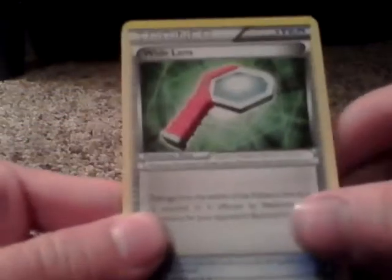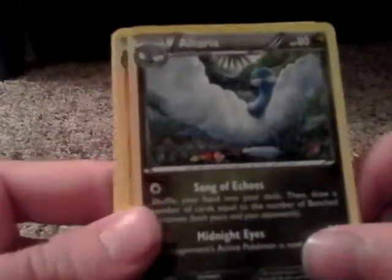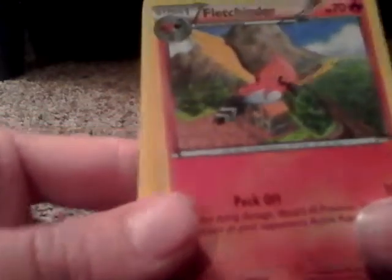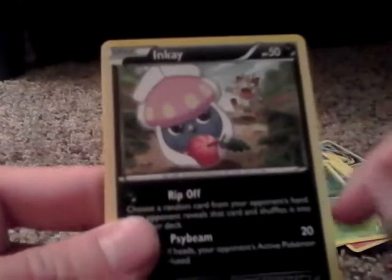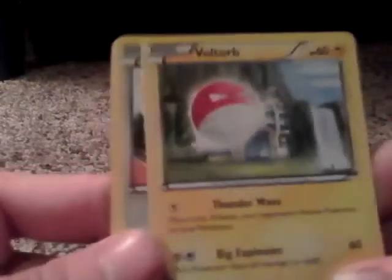Opening the Latios slash Latias pack — I have no idea. The Megas both look the same to me. Code card. A Wide Lens item card, Altaria — that's pretty nice looking artwork — Fletchinder, Meowth, Cascoon, Inkay, Voltorb, Spearow, Reverse Holo Exeggutor which looks pretty nice, and a Rare Beautifly — which the artwork is also pretty nice on that.